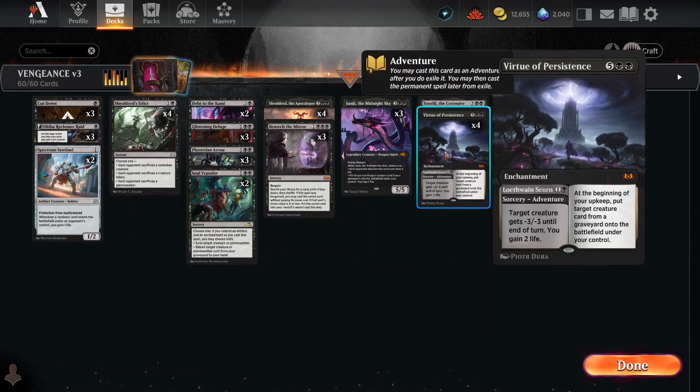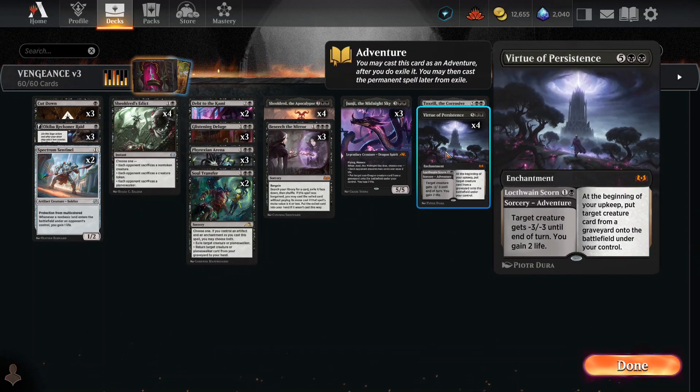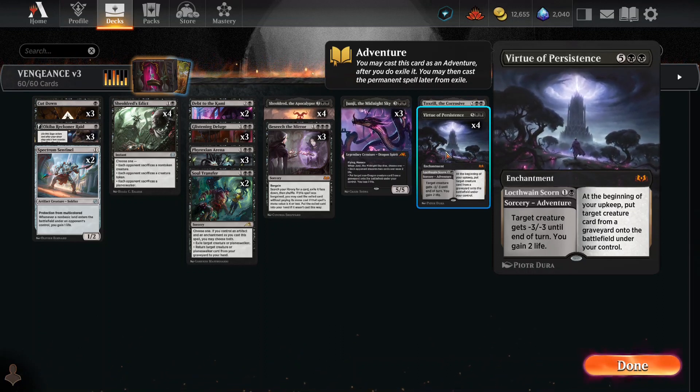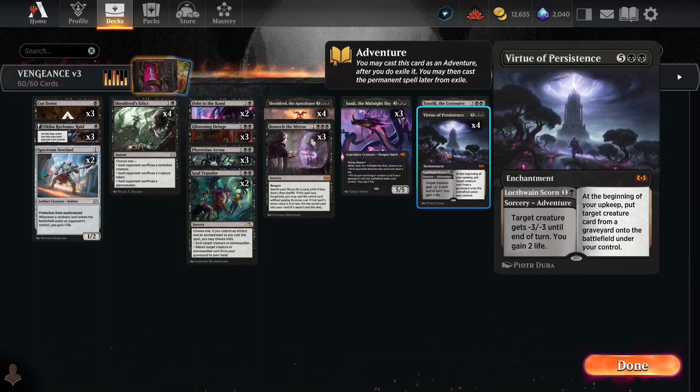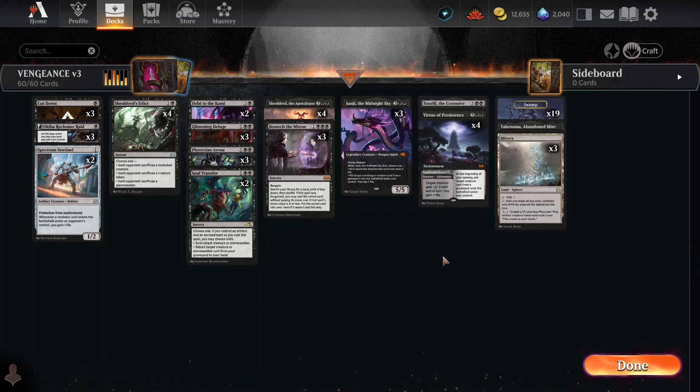Junji comes out with Flying, Minus 5/5 Dragon. When it dies, you can either force your opponent to discard, or you could go get a non-dragon creature from any graveyard and put it into the battlefield under your control. Virtue of Persistence does negative three, negative three to a target creature where you gain three life. At seven mana, at the beginning of your upkeep, a target creature from any graveyard comes into the battlefield under your control — essentially playing your opponent's deck.